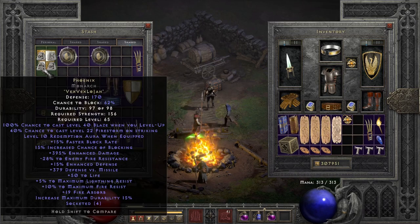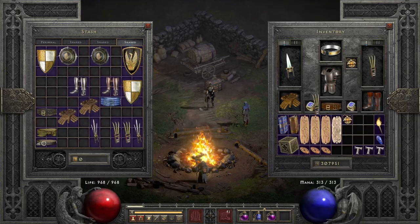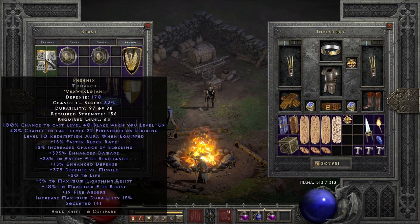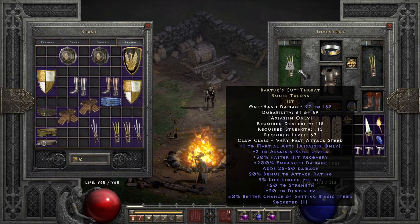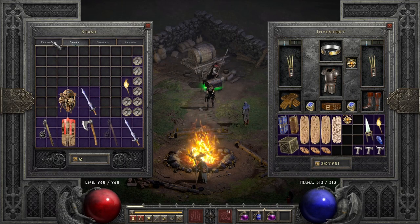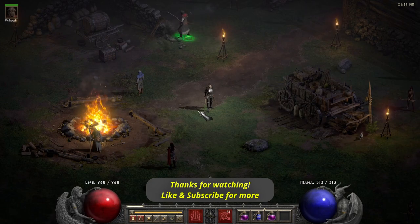For hardcore players out there, there's also Phoenix shield which on paper sounds nice because it gives minus enemy fire resistance, boosting the meteor from Phoenix Strike. But for the price I can't recommend it over Stormshield. That's it — see you next time, bye!